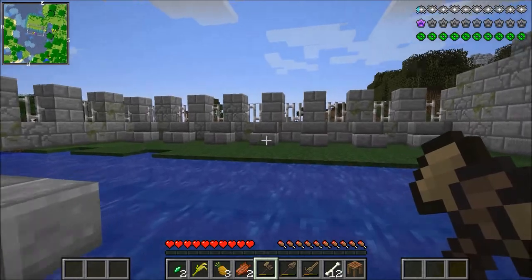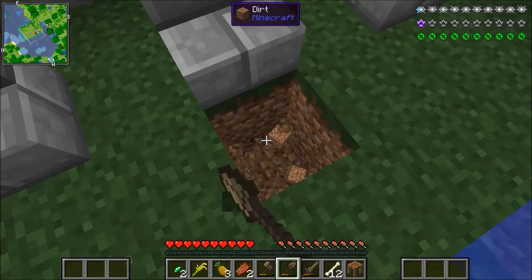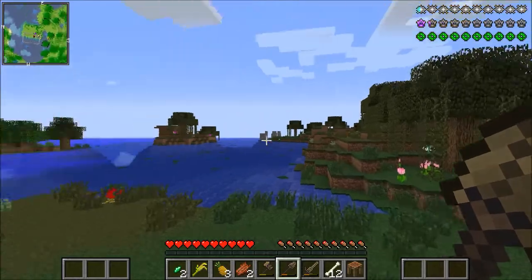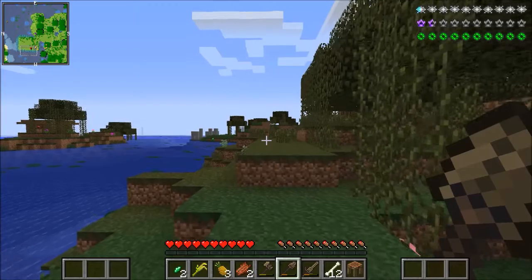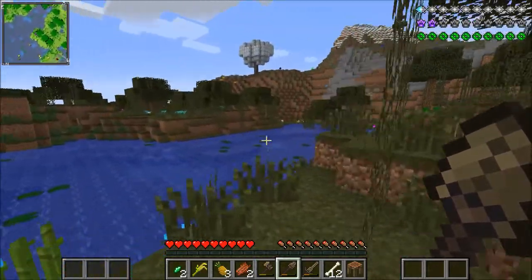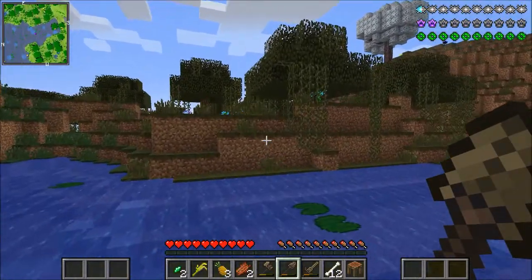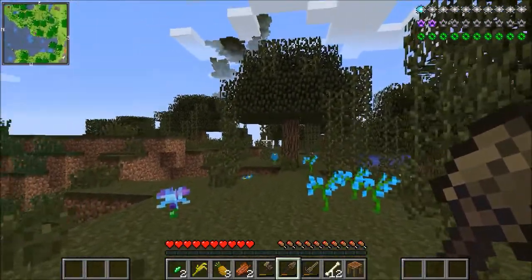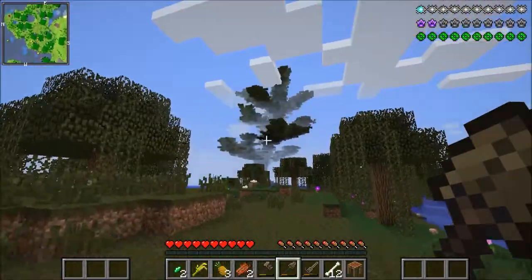We're gonna check out this graveyard thing - don't know if that's good or not. I wonder if there's graves under here. Nope, that would have been cool. Let's explore and head this way - it says east but I have no idea which direction this is. We'll sprint since we have three pineapples, which won't work very well as food but we'll use them. Here's a swamp and there's a mega tree right there - holy crap, look at that thing!